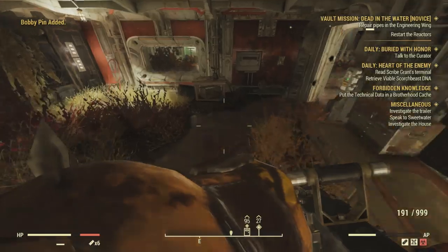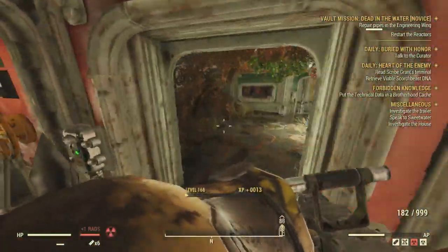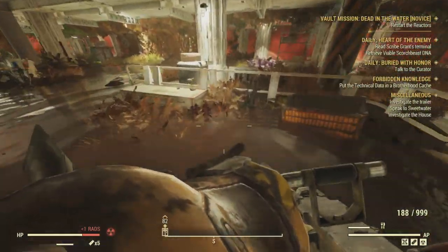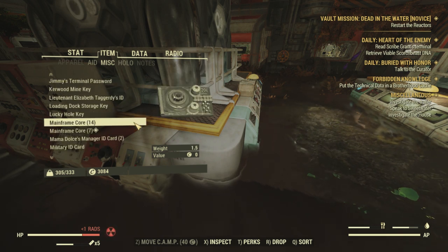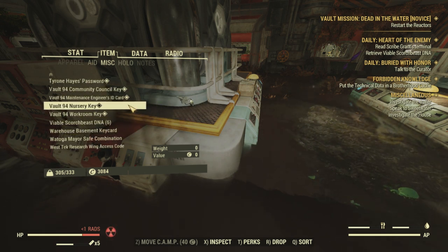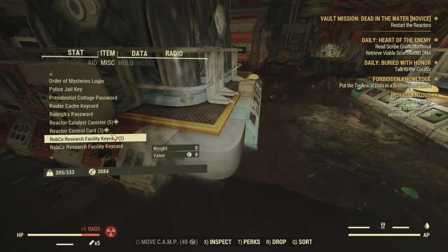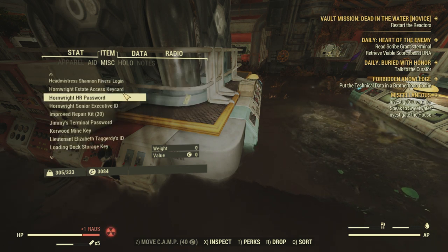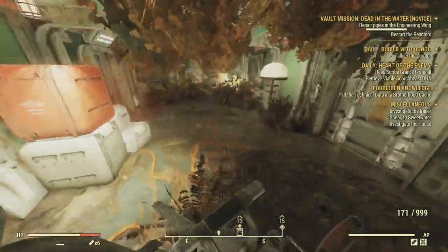Before you restart the reactor, take your time to loot the whole entire area including every single room, because you're going to want to collect at least two reactor catalyst canisters, two reactor control cards, a couple of mainframe cores, and four reactor interlock keys. The reactor interlock keys is usually what messes things up, but it is not that difficult to have all four — you just need to look very thoroughly because they are pretty hidden. If you get to that section and do not have all four keys, you might be screwed because you only have three minutes to find them all. Make sure you collect everything you need before you start the reactor.